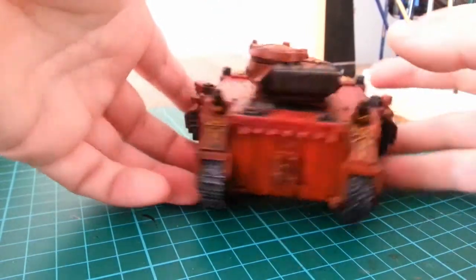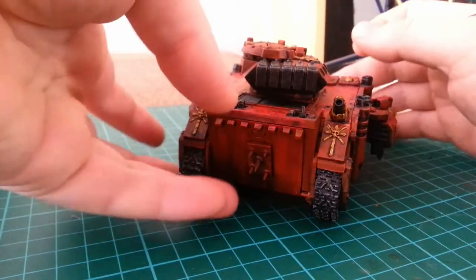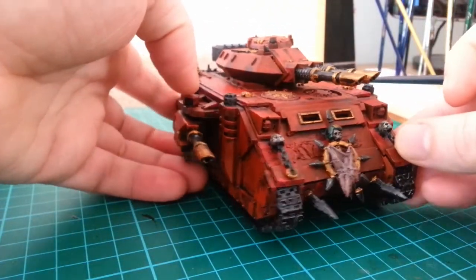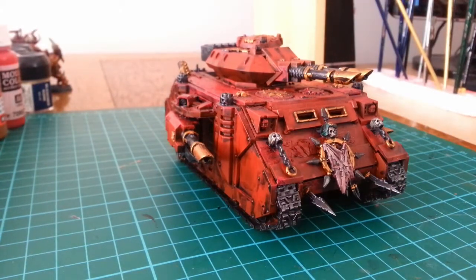And here's a last look at the back — that looks pretty good. Overall I'm happy with that. The spikes on the front are there, and I'm going to add chains and skulls — that's what I'm going with for my vehicles. I just need to get a few more skulls, chains, hooks, and spikes.